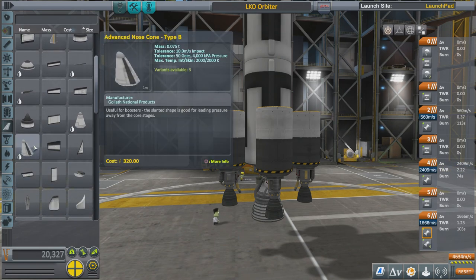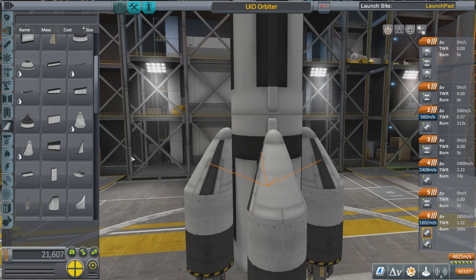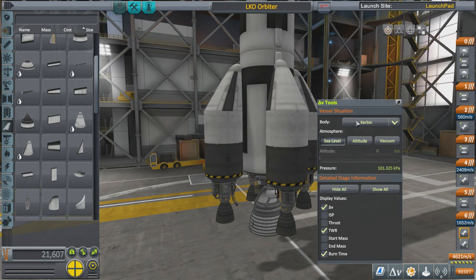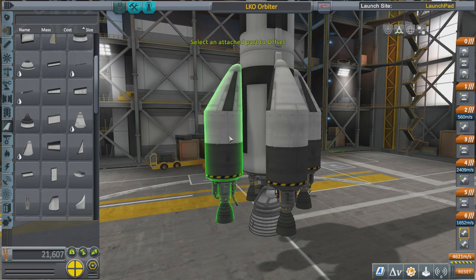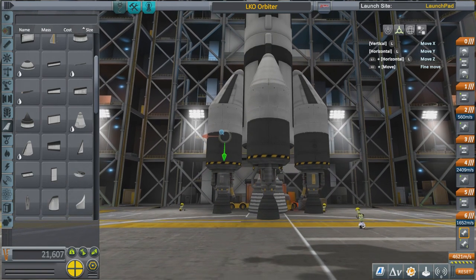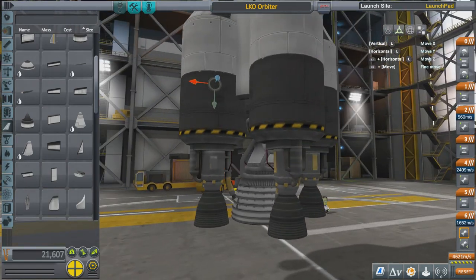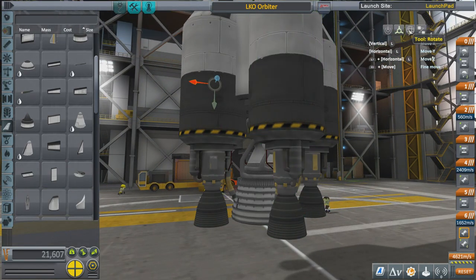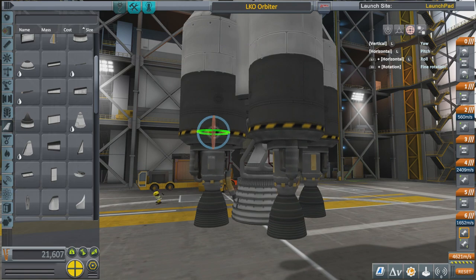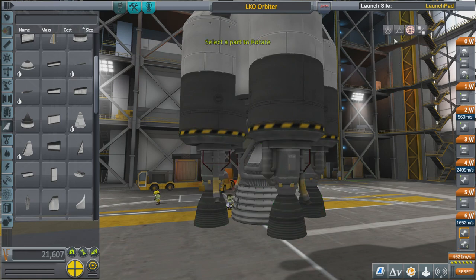Add some aerodynamic parts — hold L1 and use the D-pad to rotate them. Then using the Move Tool, hold R1 and use the left analog stick to move those down so the exhaust nozzles are in line, and clip them in so it looks more like a rocket. There's an exhaust pointing straight at the main engine so I'll rotate those using the Rotate Tool, then back to the Placement Tool.